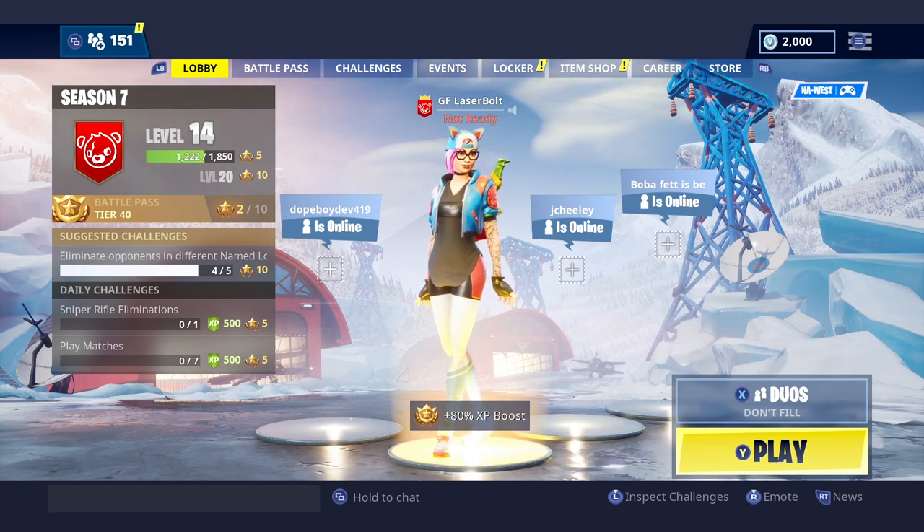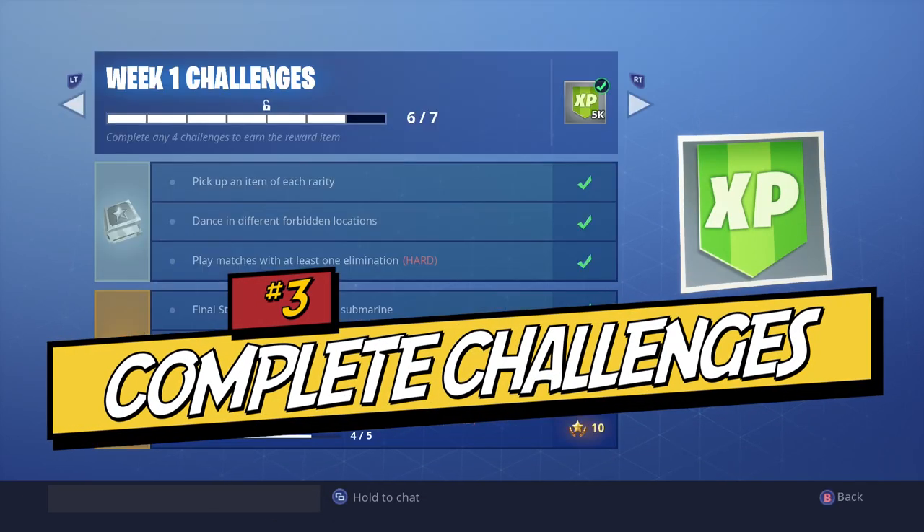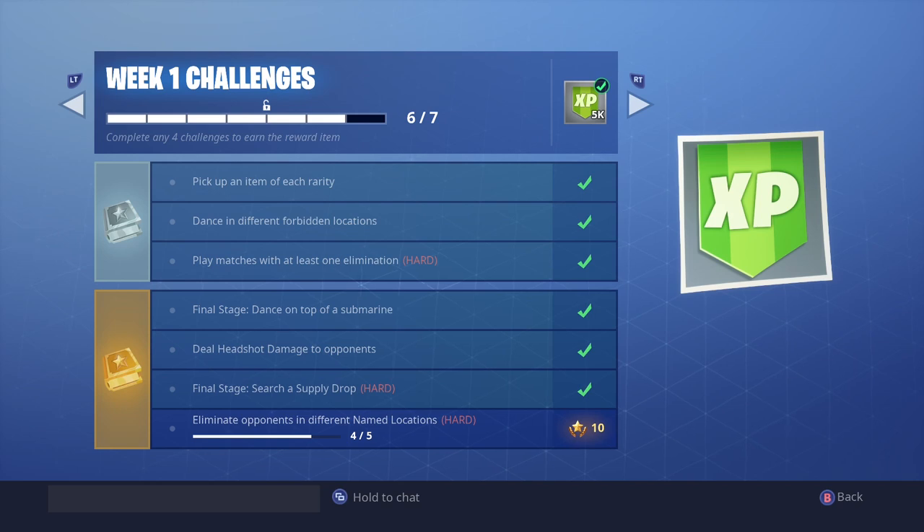Another thing I want to talk about is completing challenges. There are two types of challenges: the grayed out challenges which are free for everybody, and the battle pass challenges. If you have the battle pass there's a total of seven challenges. Once you complete every single one of them, all seven, you'll unlock 5,000 XP. Just completing the first three free ones gives you 5,000 XP gain going into your account.